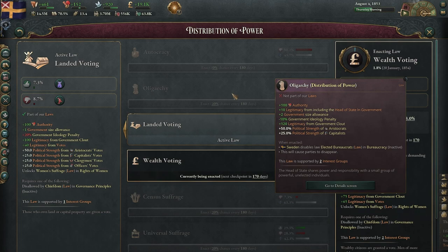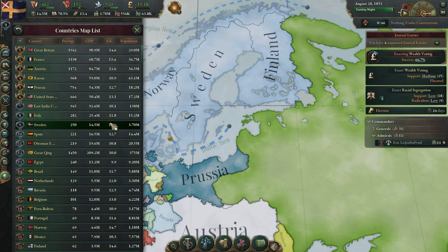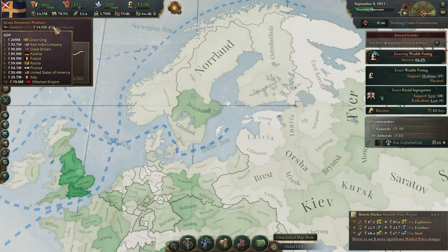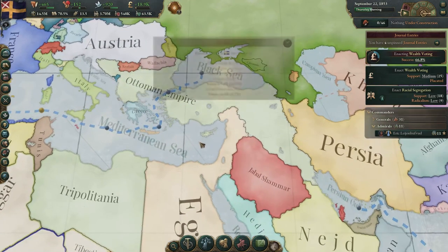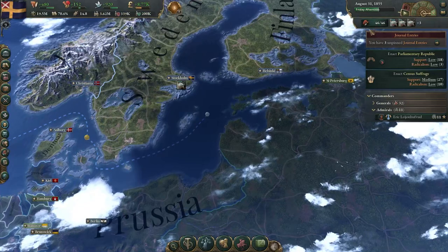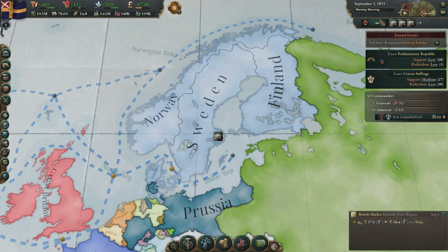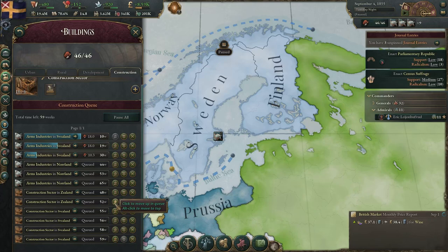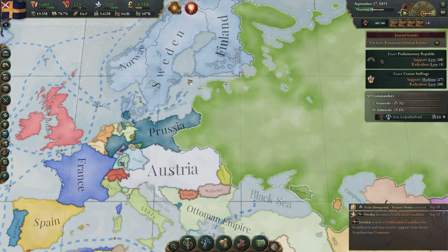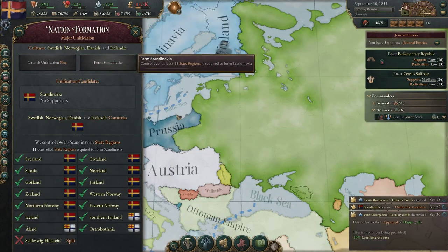I'm going to go ahead and enact landed wealth voting, which should have a lot of success behind it. As you can see, Sweden is now ranked ninth, just under Italy. We have a standard of living of 14.5, ranked 13th in the entire world, with the Ottomans chilling nearby. I think we can definitely build more construction sectors now. Let's build more in Zeeland. We'll research the steam donkey next. Humoverheat cultures — it's time to form Scandinavia, baby!